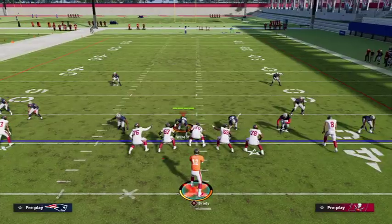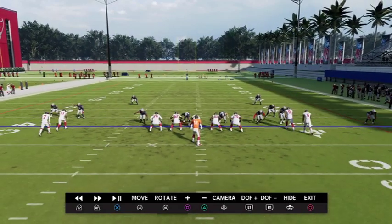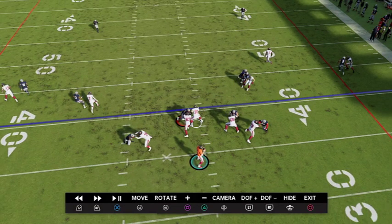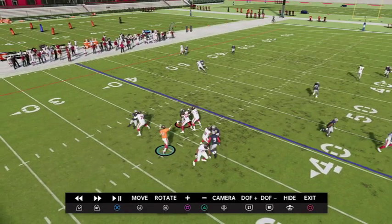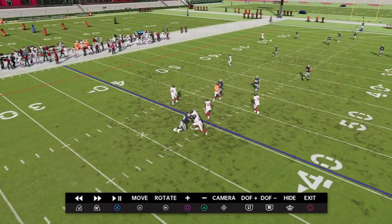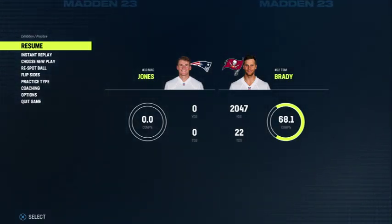What happens with this play? Since we put the tight end on a zig route, as you can see, they both follow the zig route. And that is just going to leave the wide receiver pretty much naked for a pass lead to the inside and a one-play touchdown. Basically, it tricks the AI to where they both think that they have to cover the zig route.